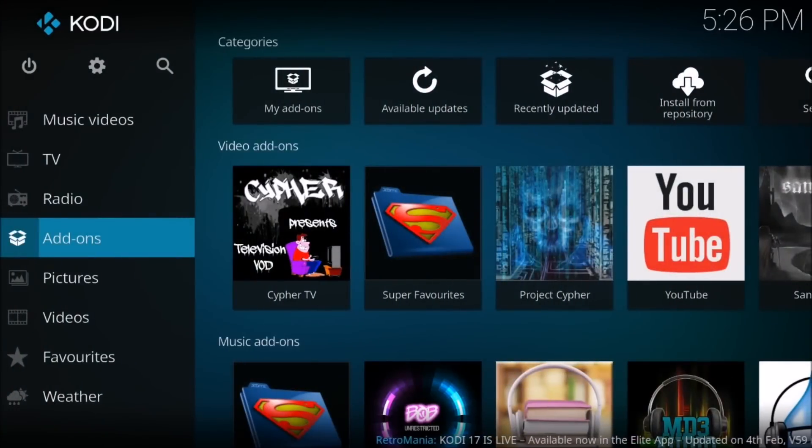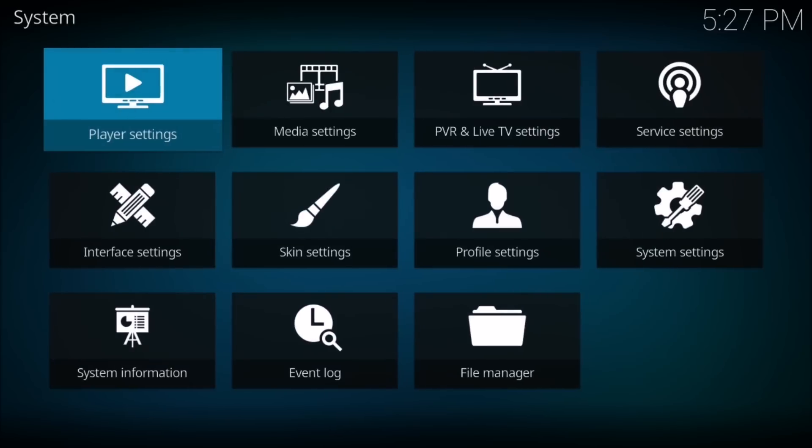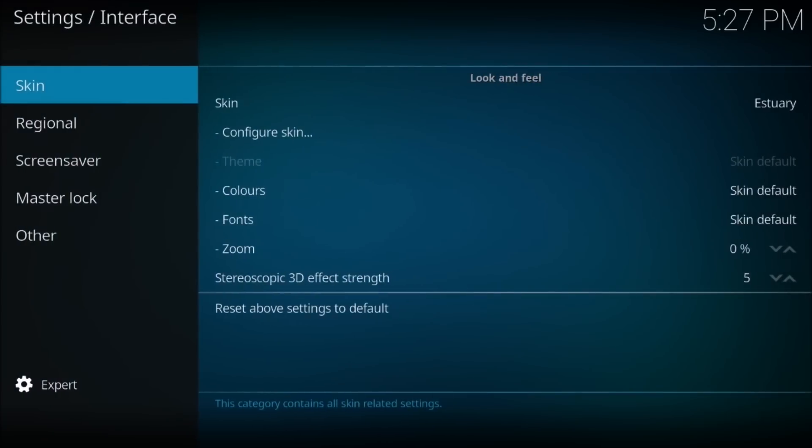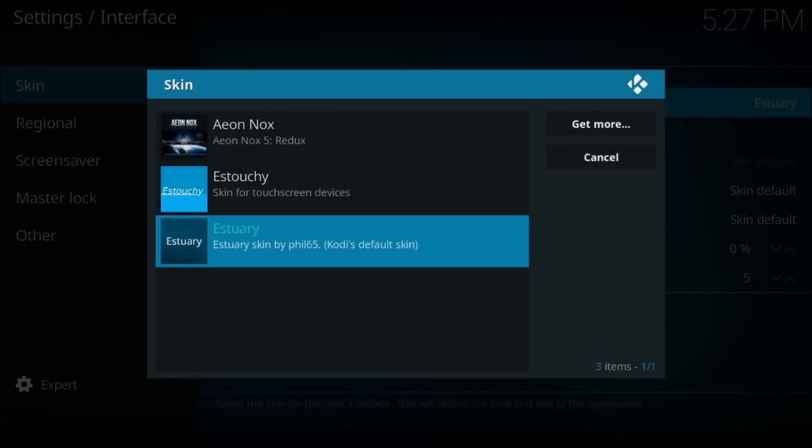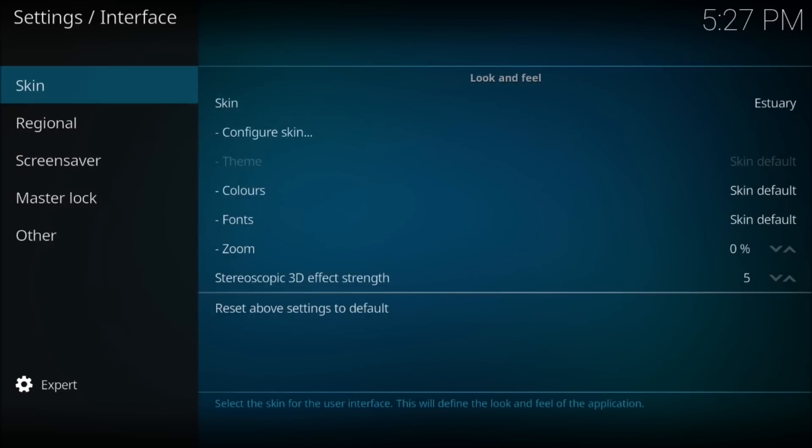So how you can fix that: go back to the home screen, then go to the cogs at the top left, then go to Interface Settings. On the top right it says 'Skin' — select that and then just choose Aeon Nox 5 Redux.